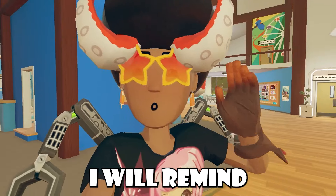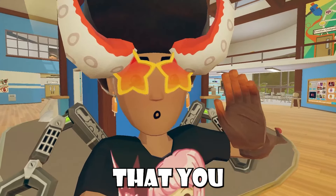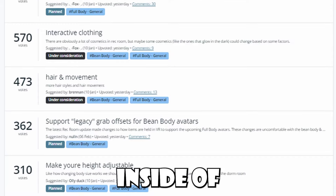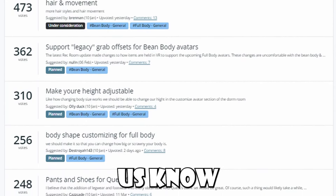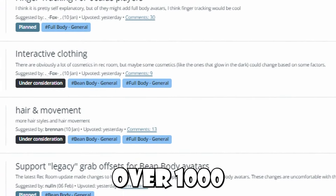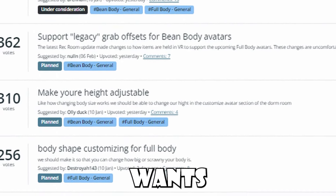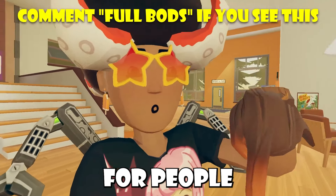Back to the video. If you guys want to actually get some features inside full-body avatars that you haven't seen people talk about, you actually can. Rec Room has a feature upvote website where they're getting people's feature requests for full-body avatars and letting us know if things are planned or not. Over 1,000 people have already voted on one single feature upvote — so check out Rec Room's feature upvote. I'll have the link down in the description below.